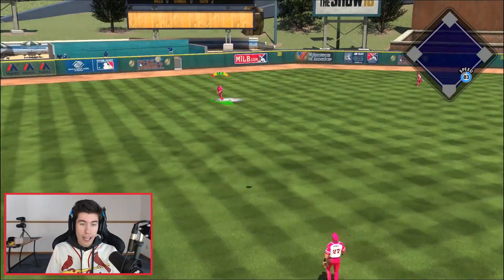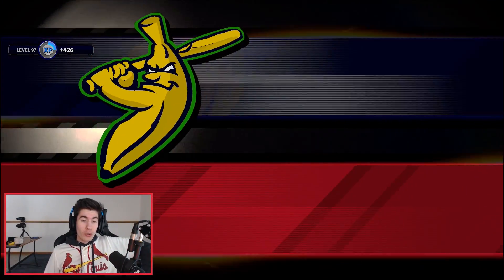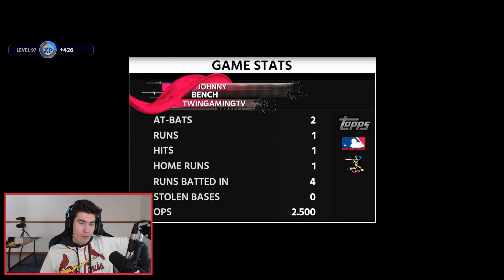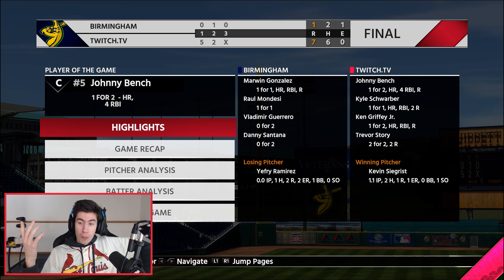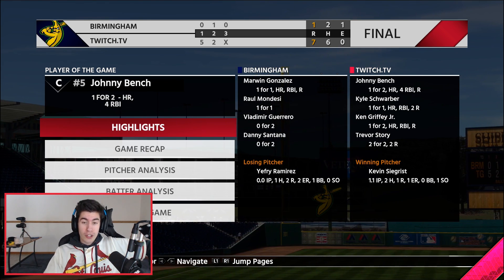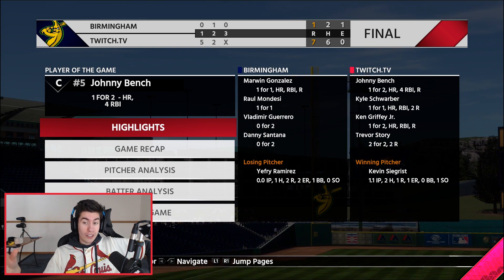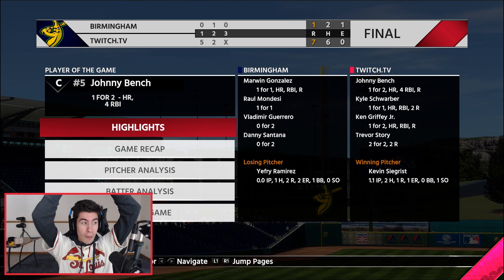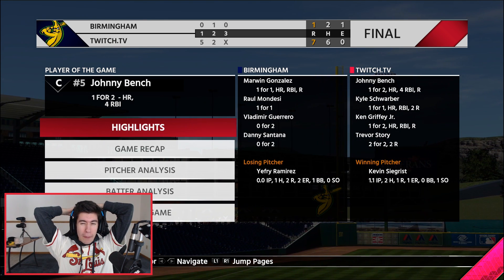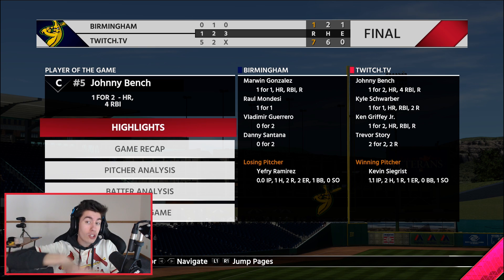That's going to be it for game number one. Let's go ahead and get win number three — I actually really like this team. We scored a lot of runs, we had three home runs: Johnny Bench, Schwarber, and Griffey each had one. Trevor Story, two for two today. The only thing I'm scared about with this team is my ability to score runs. If I have a bad first inning, first three or four hitters, I think it's going to be tough to score in the second and third.